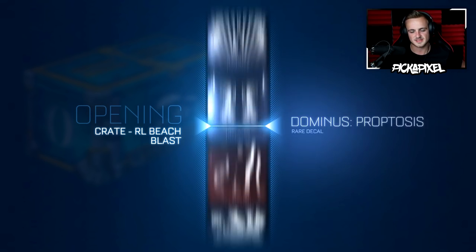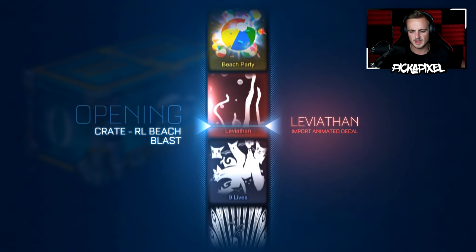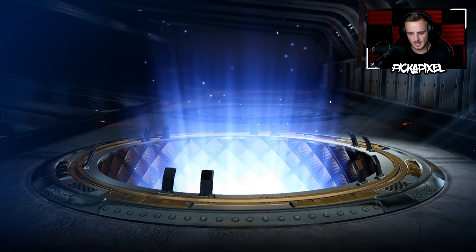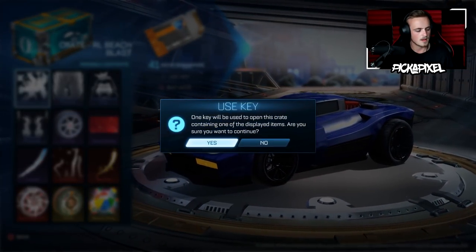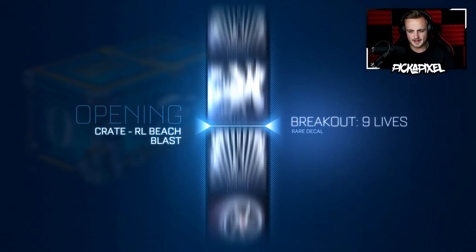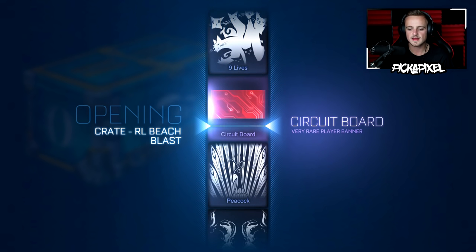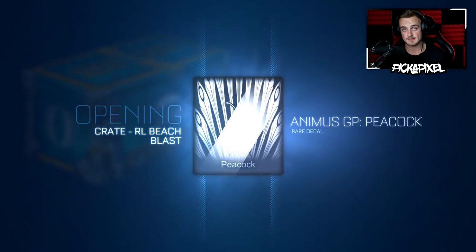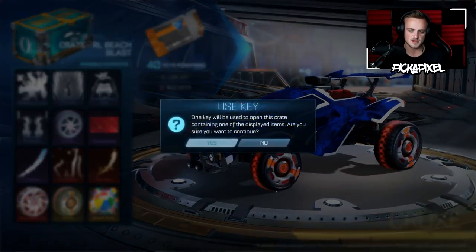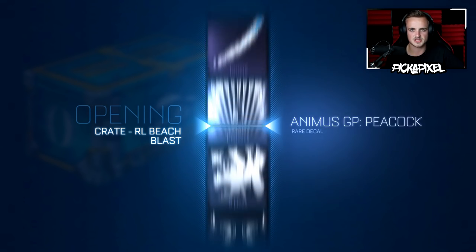We've got plenty more to go. I'm going to throw in a nose crate here and there. Next crate we're going to do a drink water crate because you've got to stay hydrated. And bam — here we go. An Animus GP Peacock. That's not really what you want to be looking for. I've seen a white Crux wheel when the event came out and I was really impressed — it looked super super cool.